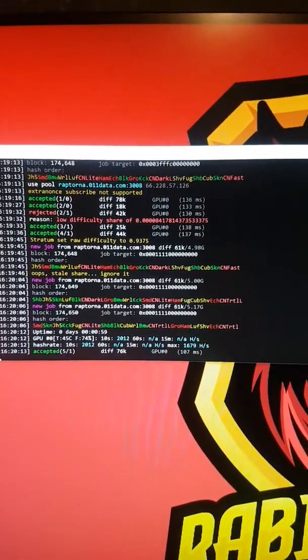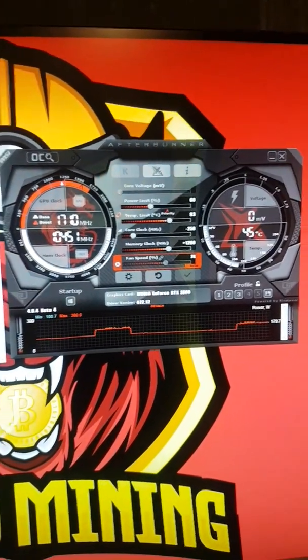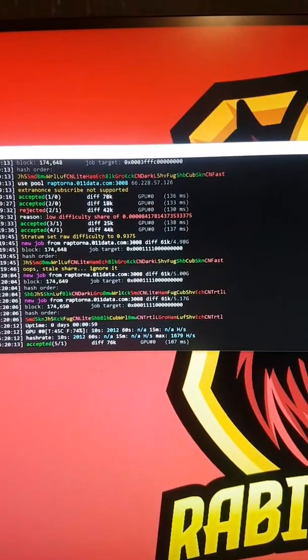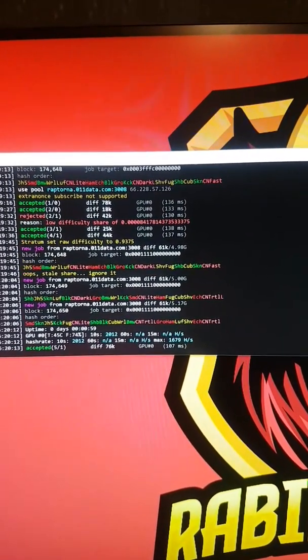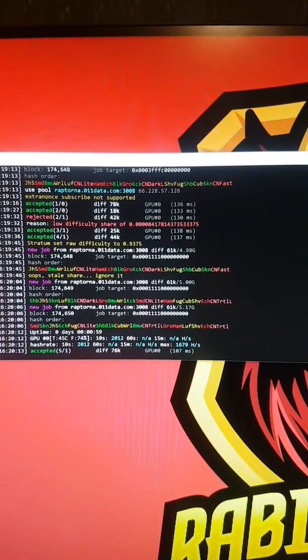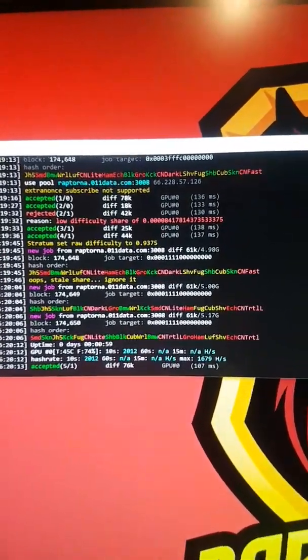I'm really busy today so I can't do a deep dive into GPU mining with this, but I just wanted to point it out. If you want to test it out, the link will be in the description to download this miner. It's very easy to set up — just use the exact same config from your CPU mining setup, put in your pool and wallet address, and you're good to go.